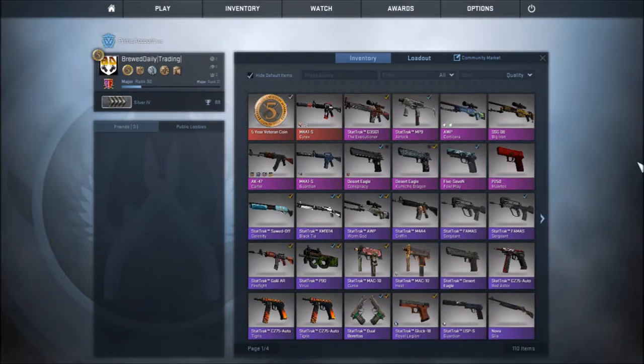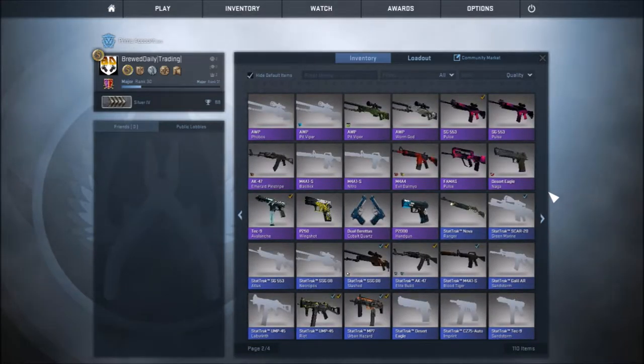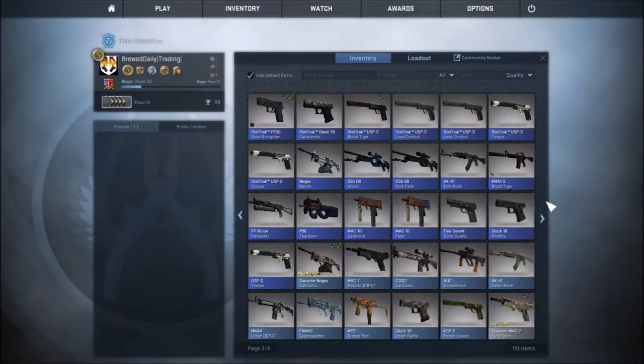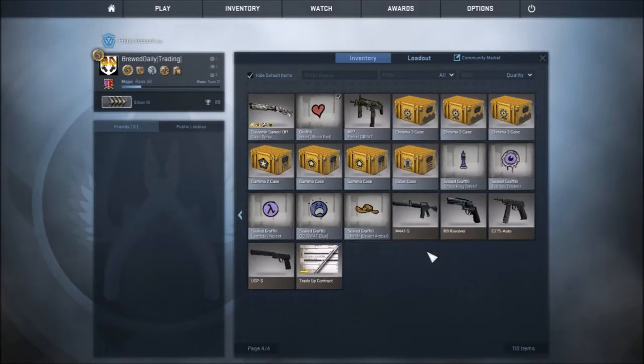All right ladies and gentlemen, as promised here is my current inventory. It's got four pages worth of skins here — a bit laggy — but yeah, we've pretty much got ourselves quite a former collection, quite a lot of stat tracks in here and of course a few cases, but I don't open these so I pretty much just get rid of them.